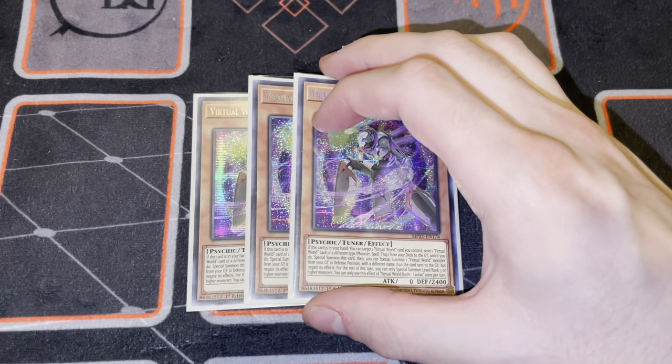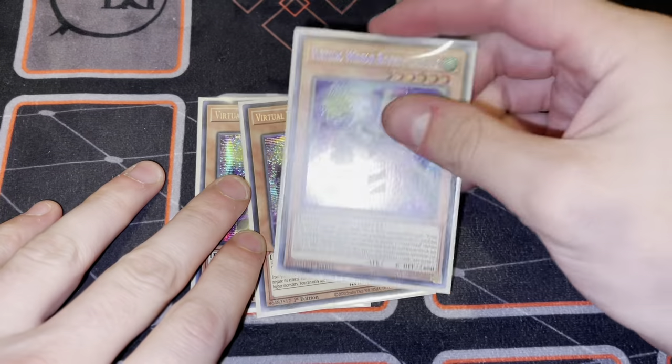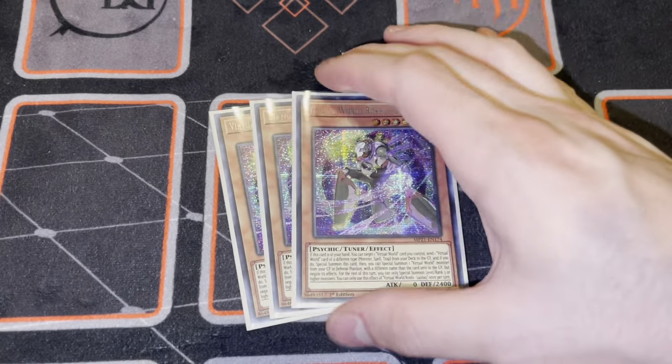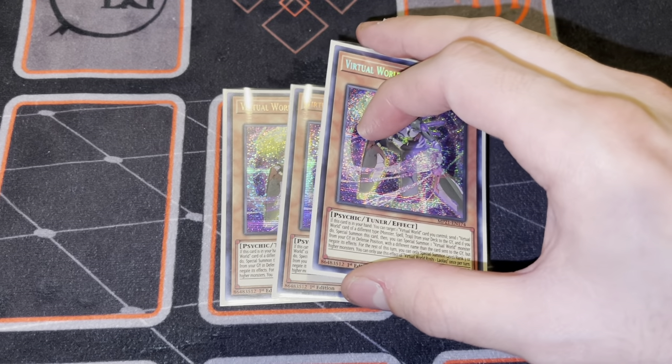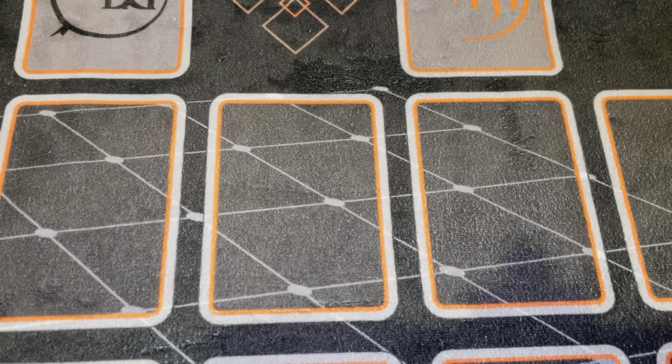Then we have three copies of Lao Lao. Lao Lao is a revival for your Virtual World monsters, except for the Virtual World monster it sends from your deck to the graveyard. That's not really too big of an issue because usually you send Nyan with it, bring back a level three, and then Nyan triggers itself to summon itself. Lao Lao is just a fantastic card - very powerful, and being able to revive cards is important. With it being a level six tuner, it does assist in making your Zulkin plays, so keep that in mind.